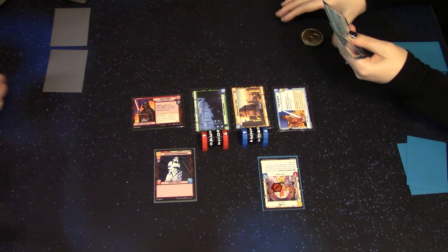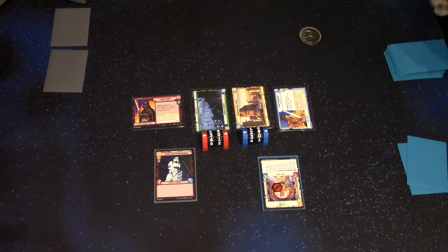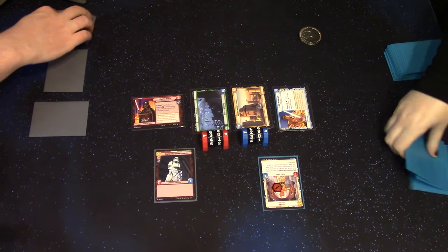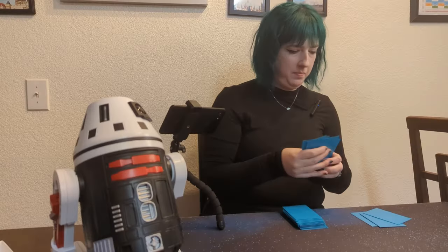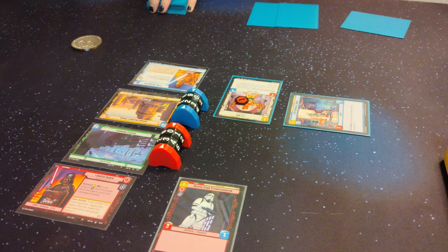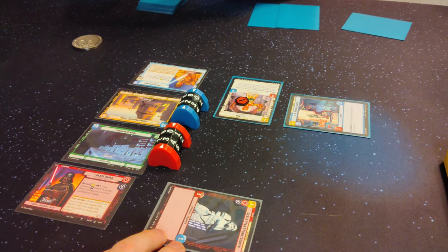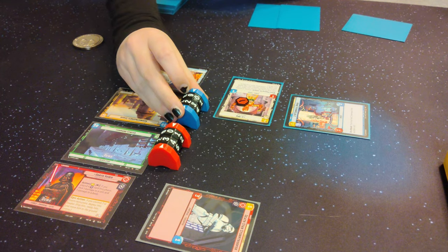You're claiming the initiative? Yes. I will pass. So now we each draw two cards during the regroup phase and optionally can resource one of them. I'll resource this one. Then we ready all the cards and the next action phase starts with whoever has initiative — me! I'm going to start with one resource and play my Surgical Droid. I'll exhaust the Death Star Trooper to attack your base for three damage because he's got three power.